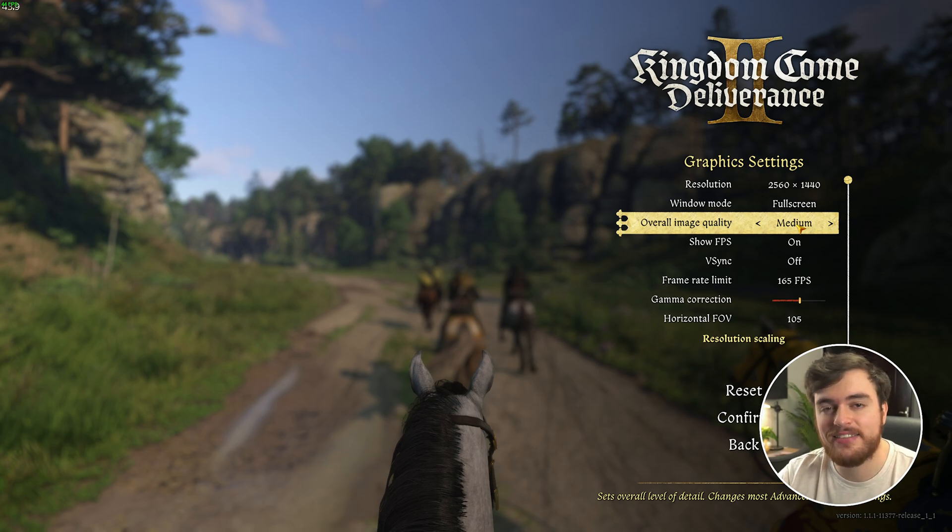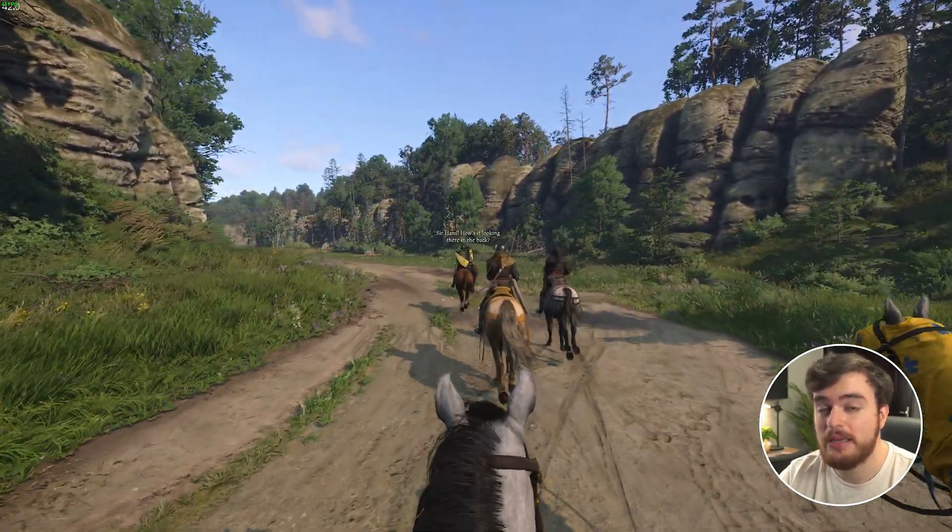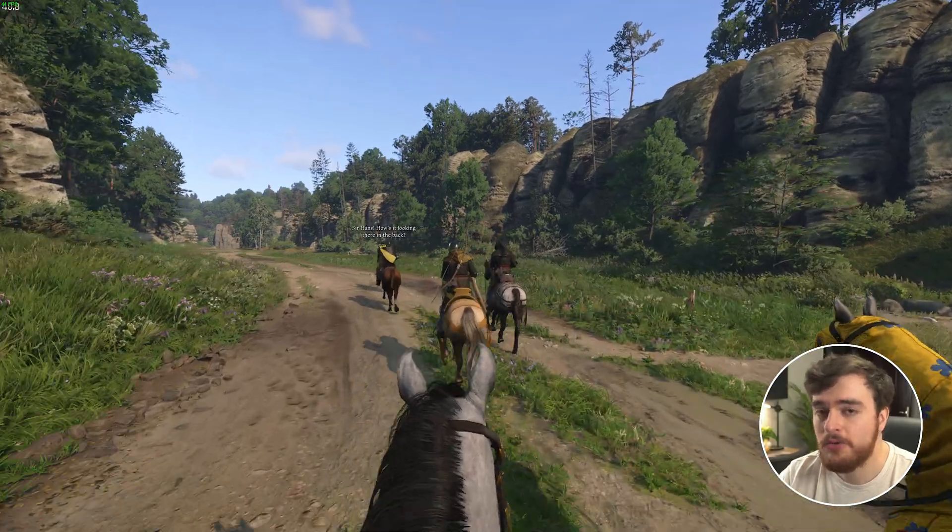Anything above medium doesn't gain you anything really in visual clarity and quality, but it does take your FPS down quite a bit. Moving from ultra down to high, you can expect about a 50% FPS boost; from high to medium, around 10%; and medium to low, even less than that. So the sweet spot for this game really is the medium option. As soon as we set this, confirm, and head back to the game, things should be more than playable, especially on most systems.